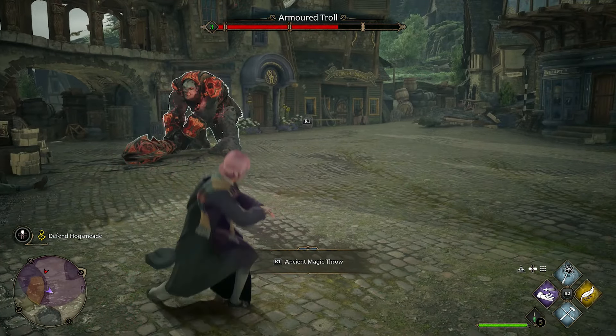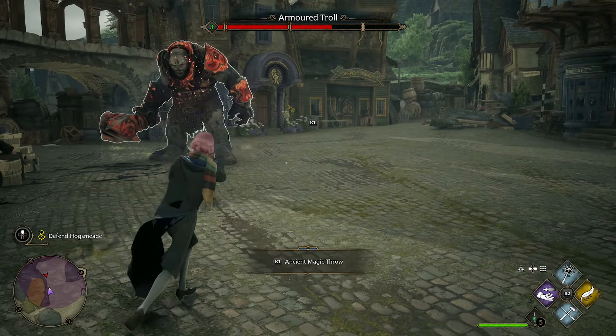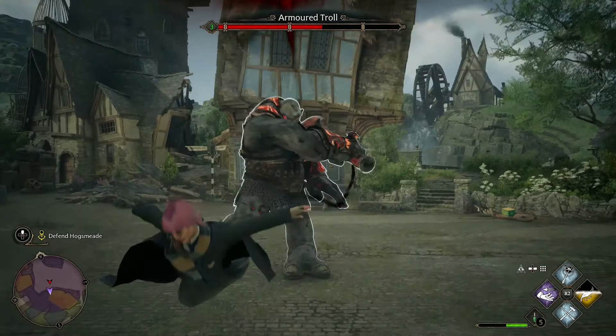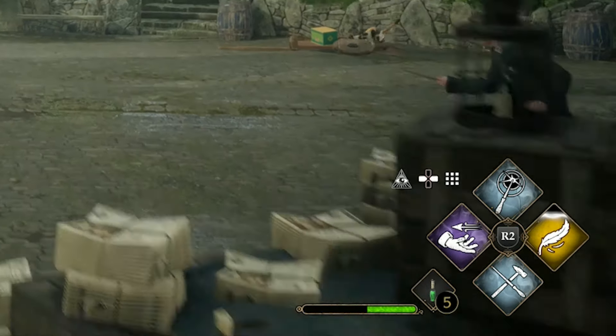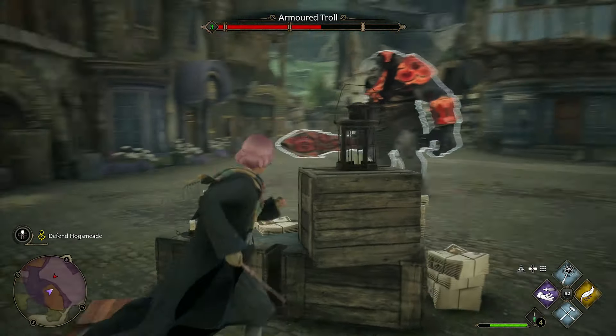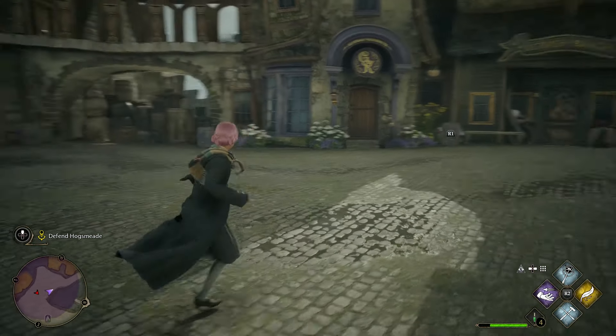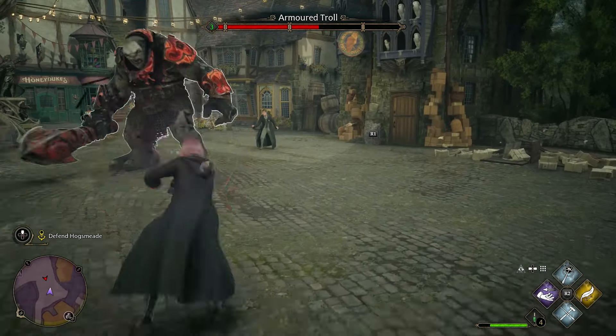If the circle is orange, then you can use the Protego spell as well. Just keep dodging him and use the basic cast to deal damage. If you need to heal, press down to drink a potion. You can also throw things at him with the ancient throw if you want to be fancy, but the basic cast will be enough.